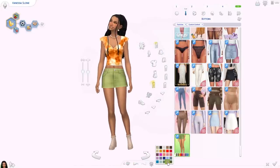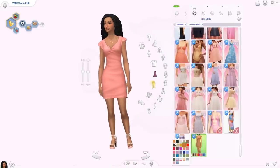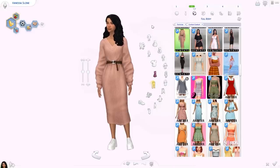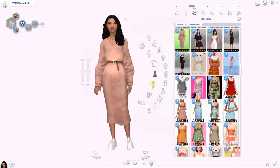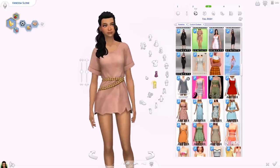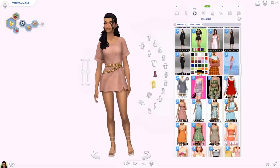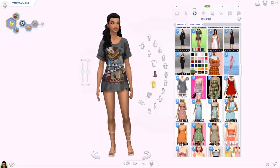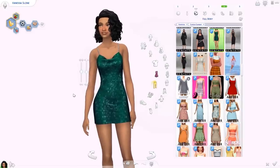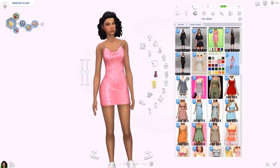Moving on to full body — we have the Regina dress, which we saw as a top earlier. Here it is as a dress and I quite love it, with the same patterns. The next dress is the Lori sweater dress — look how flattering this is. I'm obsessed with it, I love the texture, and it has the Scentеight color palette. Also from Scentеight we have the Jasmine tea dress with a bell design, ripped at the bottom, same color palette, and a couple of graphic tee versions. Then we have the Paris dress — I don't usually like sequins but I'm completely obsessed with this one.